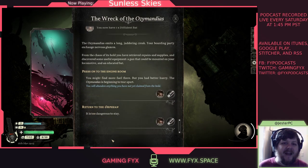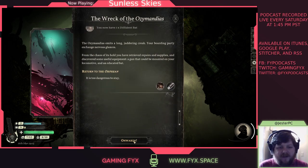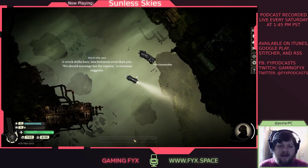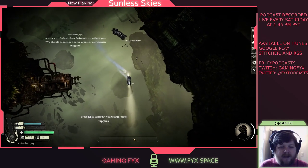We return to the Orphean — too dangerous to stay. "You lead your boarding party back to your vessel. Unshackling her from the buckling Ozymandias, you stoke your engines and steam away, restocked, repaired, and rearmed. The crew give a ragged cheer." Our terror has reduced — that's an important resource tracked in the lower left.